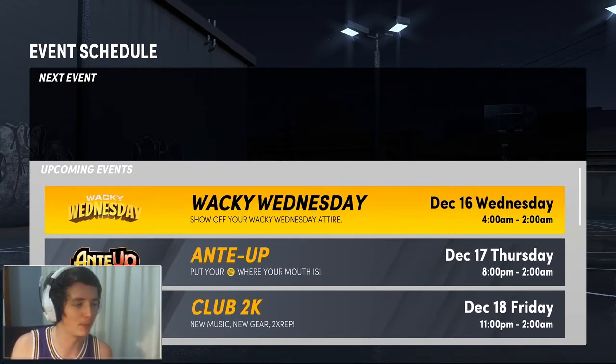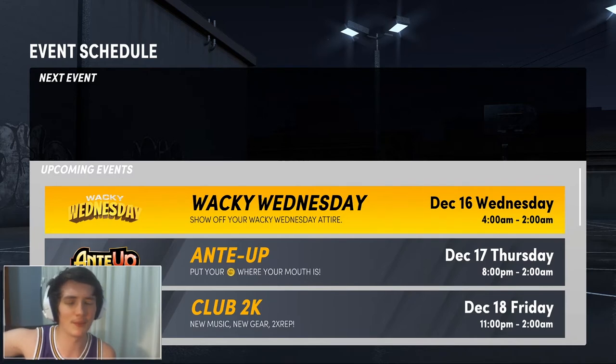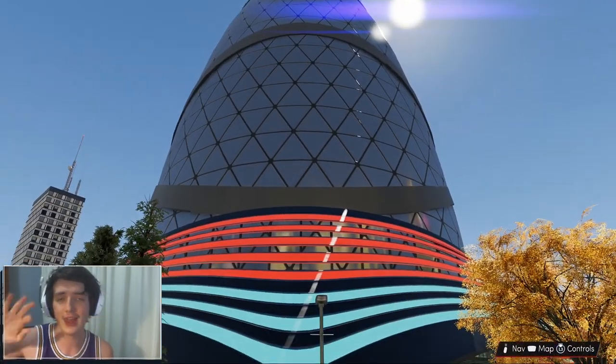For Wacky Wednesday, all you have to do is wear an item from one of the stores at the bottom of the map and you get two times rep — that's extremely worth it. Always check in with the event schedule and make sure you play those 2x rep events because they help so much. You also get MyCareer points to help level up your player. In the park you won't always face the best players, but in these events you'll come up against really good teams nine times out of ten — playing against them will only make you better.